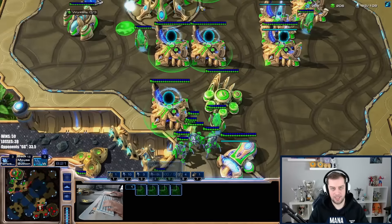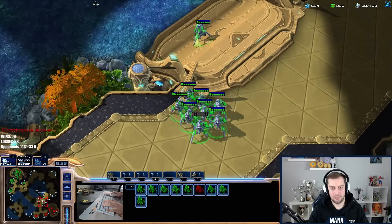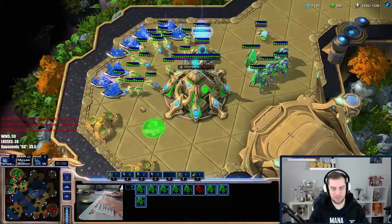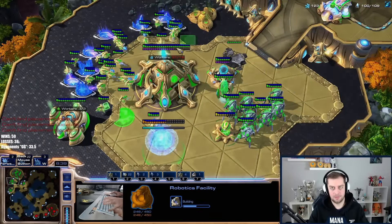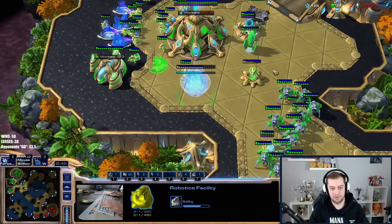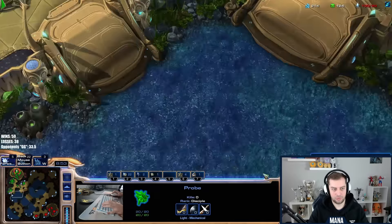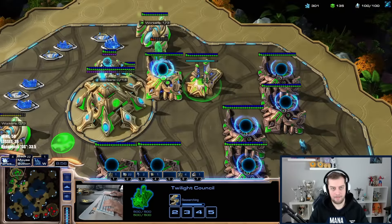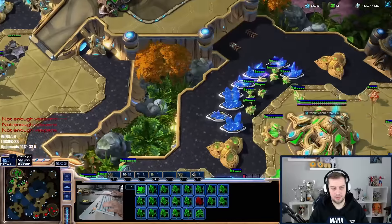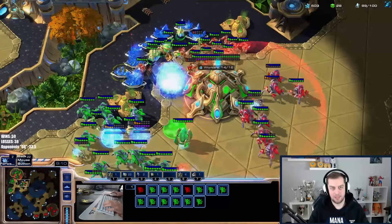Let's try to counter-attack here — actually he has so many zealots, we're dead. Okay, we need to kill the DT. We didn't kill it though. He's going to get rid of all my gateways — I cannot produce in just a moment. Very problematic if I cannot produce. I need to get gas. I actually cannot make any units now. There are a lot of zealots.